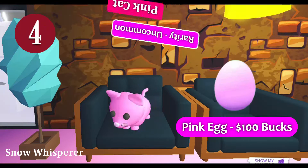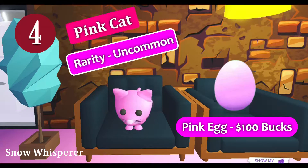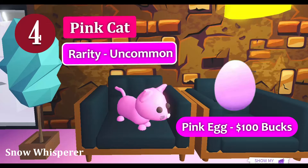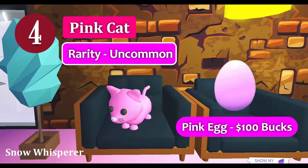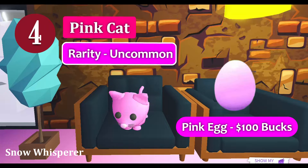Next cutest pet is the pink cat. It is a limited uncommon pet in Adopt Me. Being the only pet available in the pink egg, there is a 100% chance of hatching the pink cat. As it is no longer available, you can get it through trading or by hatching any remaining pink eggs. Pink cat is super adorable and no player wants to trade it away.